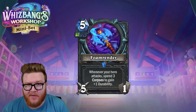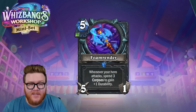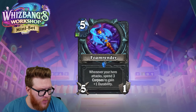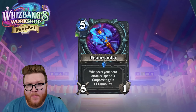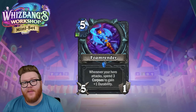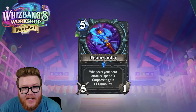For me, this might be the best looking card of the entire set: Foam Render. This is a new five-cost unholy single-rune five-one weapon for Death Knight. Whenever your hero attacks, spend three corpses to gain one durability.